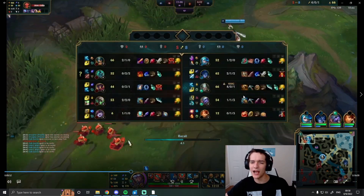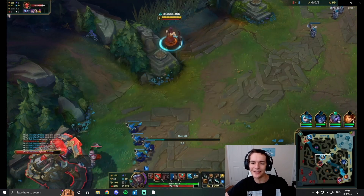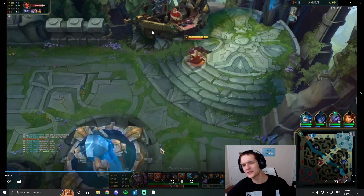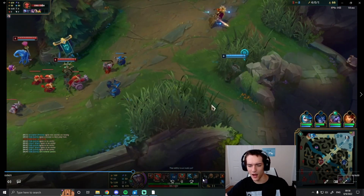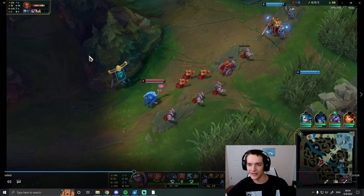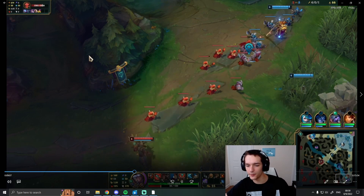This is the perfect Tryndamere game: very good wave management, punishing Viktor well, and good rotations. This is what's possible with early game Tryndamere — so much sustain and roam potential to create good situations. He has good all-in so you can freeze and set up all-ins. I overstay a little bit here because I wanted my item, so it ends up being worth it, though ideally I'd back a little earlier.